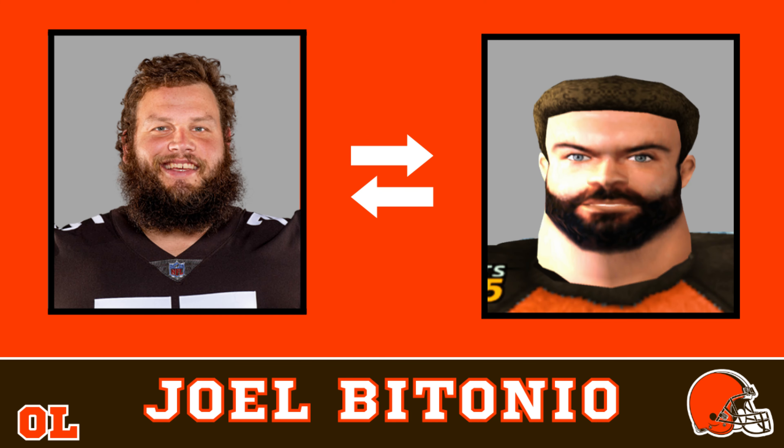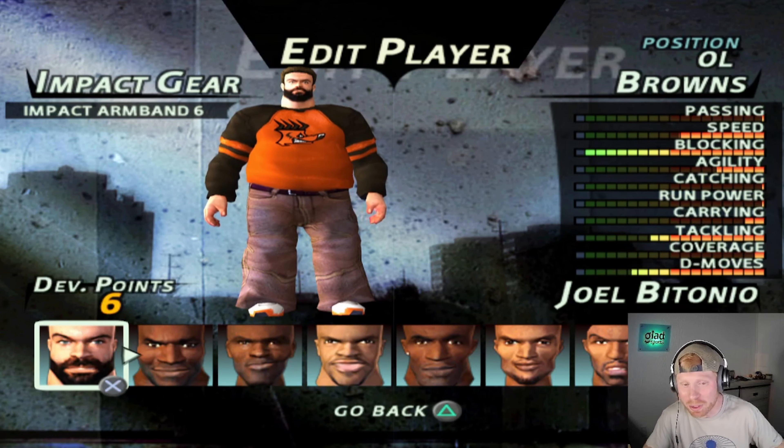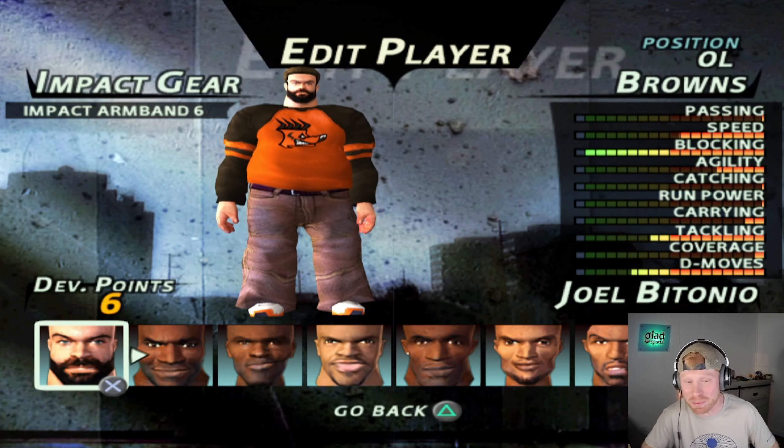Checking out Denzel's attributes, he does have a 19 rated coverage rating, 16 speed, 16 agility, and 15 catching. Lastly, I love this face compare — offensive lineman Joel Bitonio. This dude looks awesome with that huge beard and big smile. I wish we could have got a bigger beard in this game, but this face compare does all right.